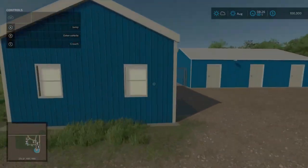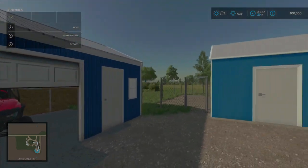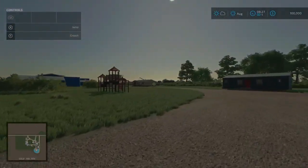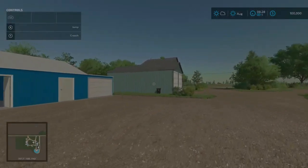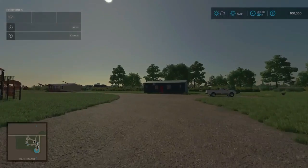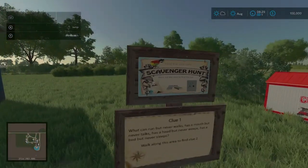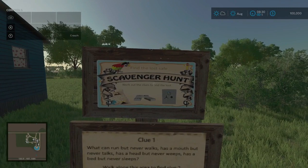You can see there are tons of custom sheds and placeables on this map that hold all sorts of different equipment. They aren't all accessible - all the blue buildings around the farm are accessible with the exception of the house right there and the greenish house up front. But pretty much every door can be opened, so there's tons of storage on the farm. One thing the description mentioned was scavenger hunts, and the beginning of the scavenger hunt is right here next to your home. The sign says 'find the lost safe scavenger hunt.'